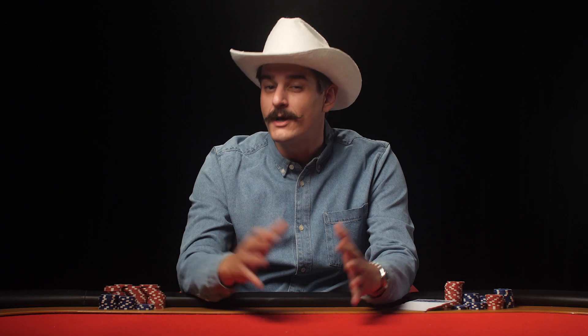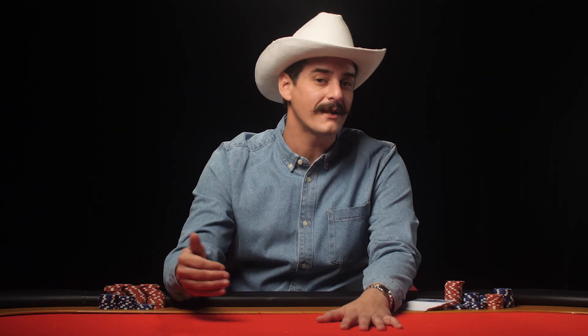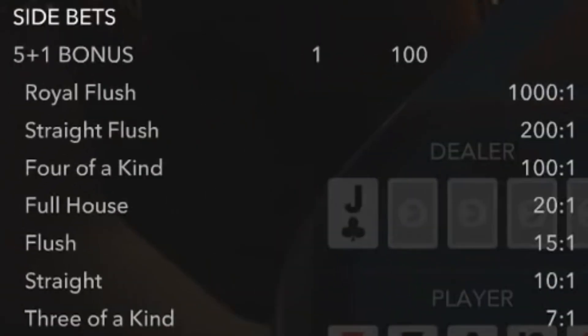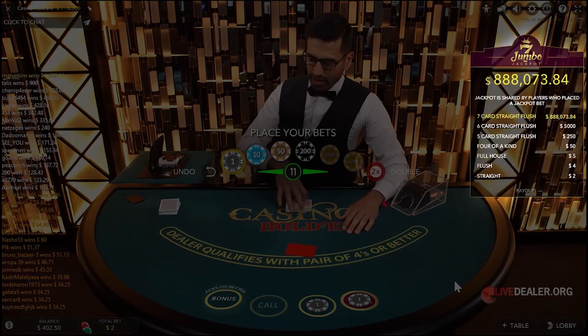Live dealer poker comes with some unique differences when comparing it to regular poker. The biggest is that you play against the house instead of other players, like you would with blackjack. The dealer doesn't check their cards until they actually have to, which is usually after you call or fold your cards. And just like in other casino games where you're playing against the house, live dealer poker offers high payout side bets as well as progressive jackpots, so you can win big while just throwing around some cards.